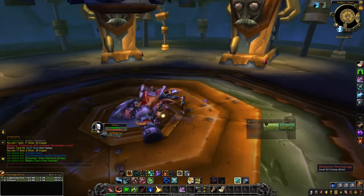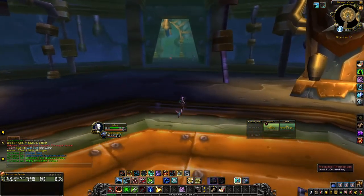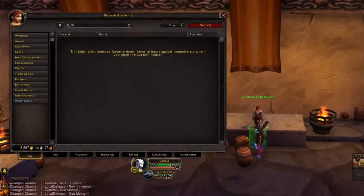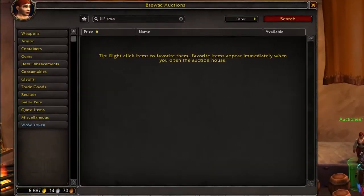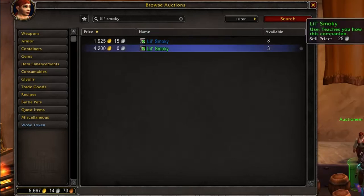Let's head to the auction house and see how much it's selling for. Here we are at the auction house and Little Smokey is going for 1,925 gold.